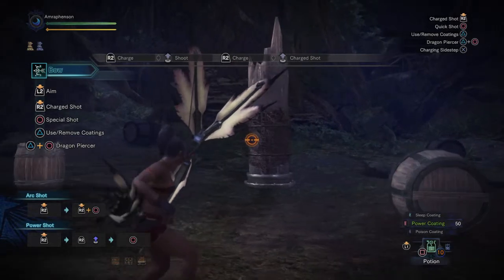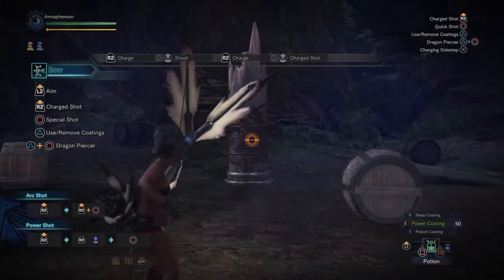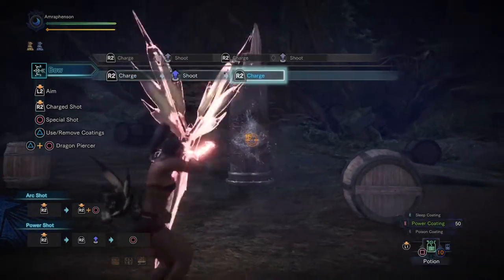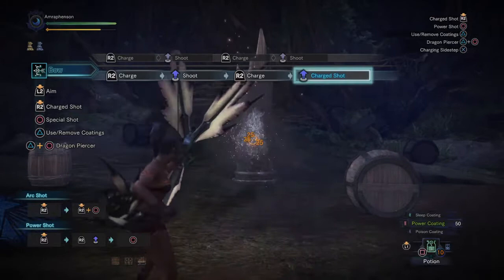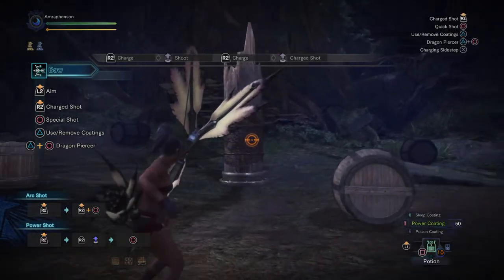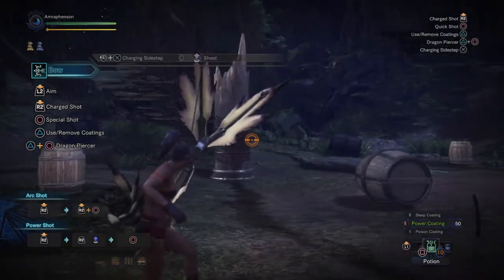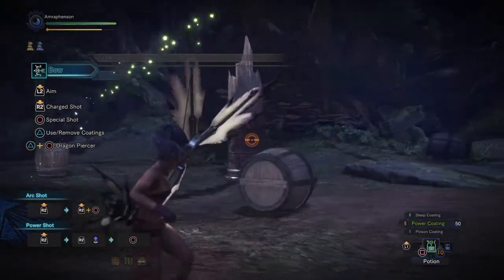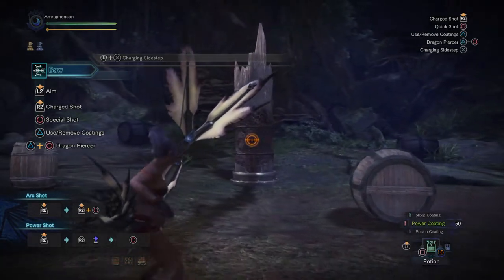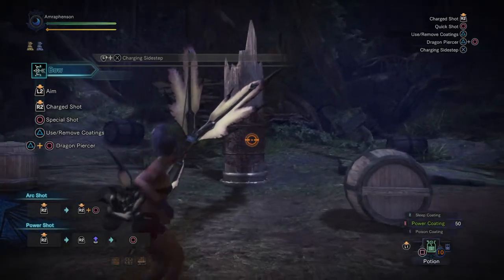New to bow is that you can chain your shots — I like to call this the chain gatling. By shooting in succession, you actually auto-level up your shots, and you'll do a longer release animation for the last shot. This is a faster way of getting to level 3. You can also level up your shots by doing the charge slide, or charging sidestep as the game calls it. The bow is very much a combo ranged weapon now.